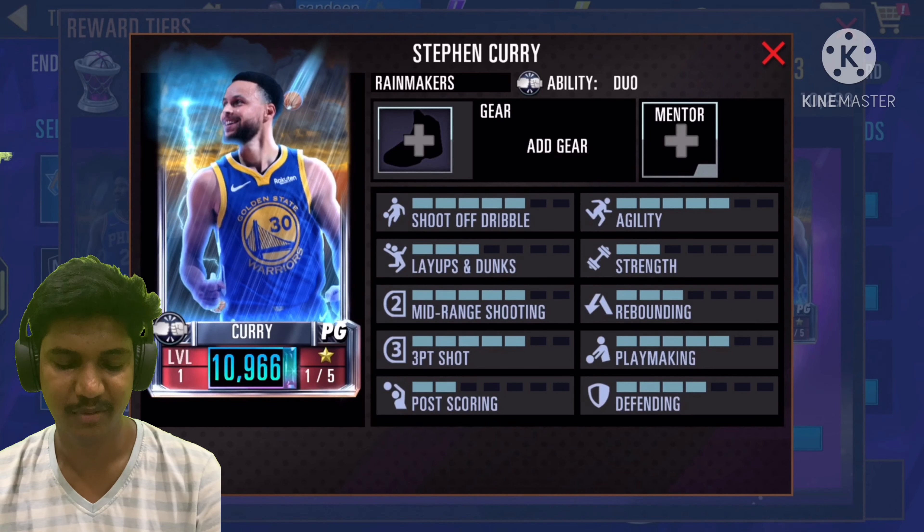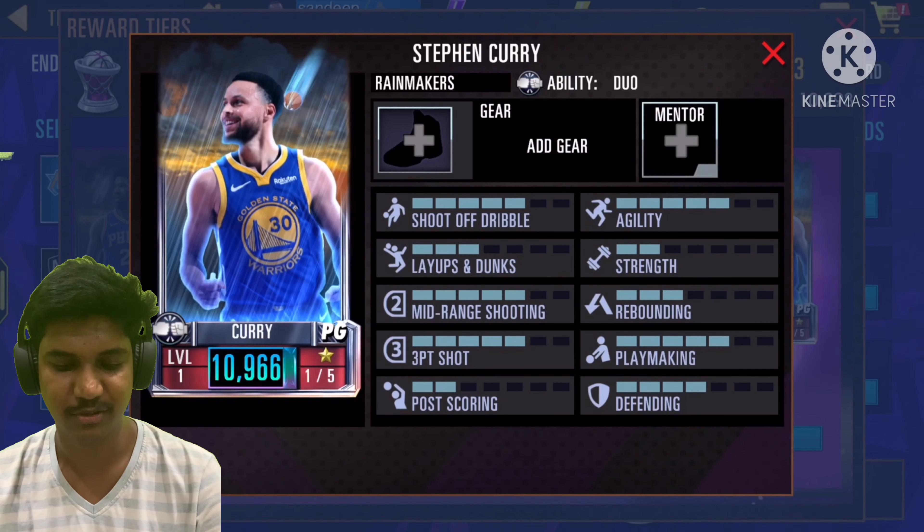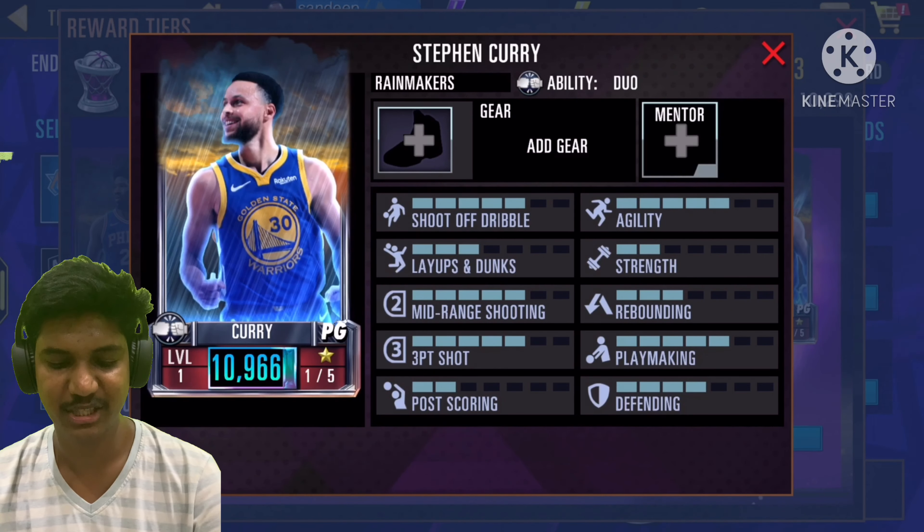I didn't get him in season one because he's a pack-exclusive card, but this season we got him for free. Look at his three-point shot — he got a five-point three-point shot. His layups and dunks are pretty low, but no problem at all, we're just gonna shoot threes with him.